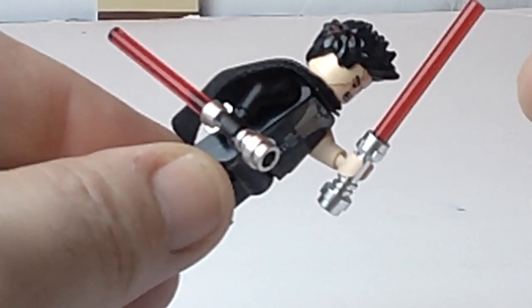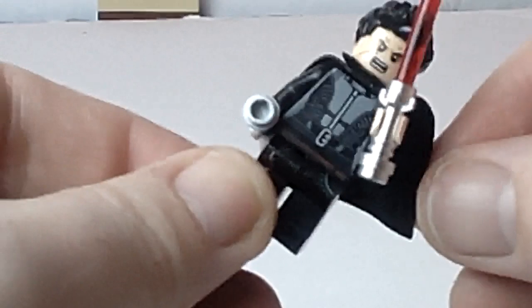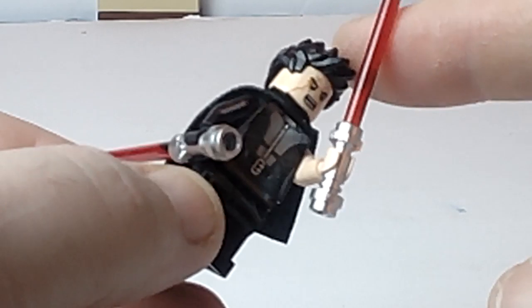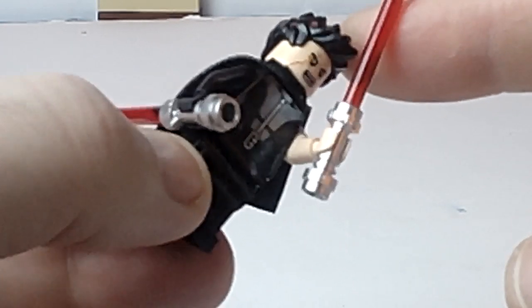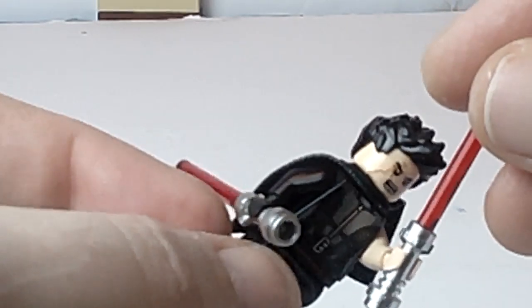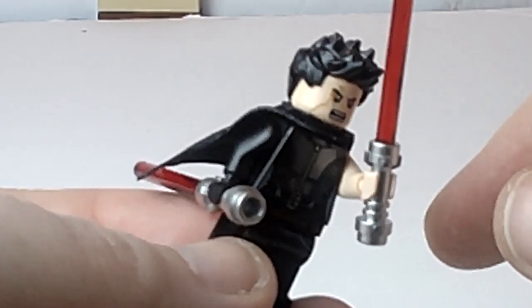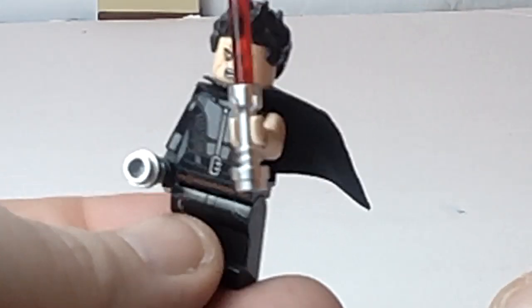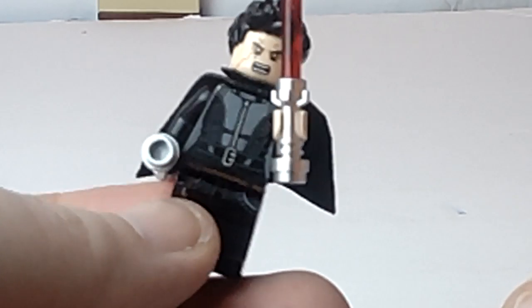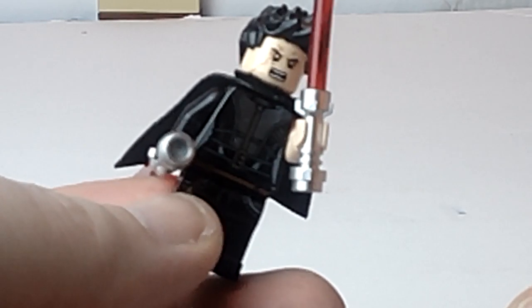I gave him two lightsabers — one held forward, one held back. I gave him a black cape, and I know in the first game he had like a buzzed hairstyle, but Sam Witwer, the guy that does the voice acting for him, has kind of a messy dark colored hair usually when he's doing interviews. I wanted something that resembled Sam Witwer a little bit as far as the hair goes. I gave him Kylo Ren's face actually, because that was one of the best angry faces I could find in a standard skin tone color.